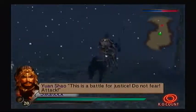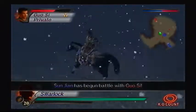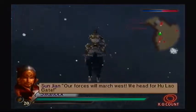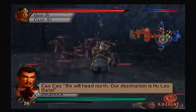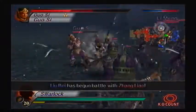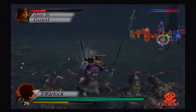This is a battle for justice. Do not fear. Attack! I actually fear for my enemies more than I fear for myself. Our board will march west. We head for Hulao Gate. Our destination is Hulao Gate. We will head southward.